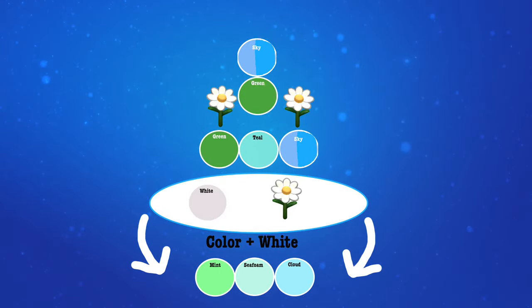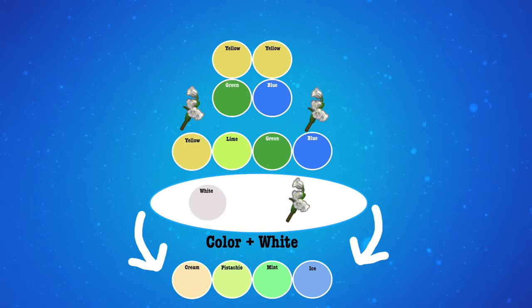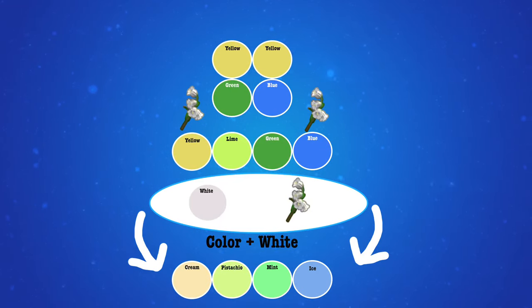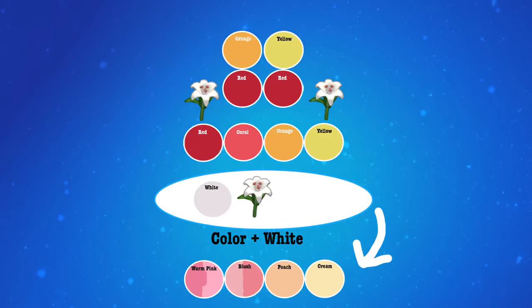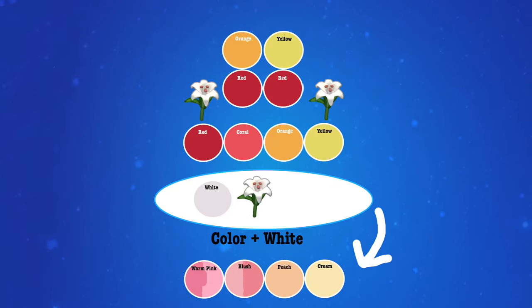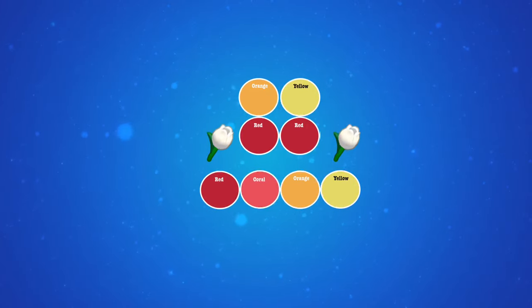Based on the base colors you already have with each flower, here are the colors you can make. For penstemon: combine sky and green to get teal, giving you green, teal, sky, and white. Then combine green with white to get mint, teal with white to get seafoam, and sky with white to get cloud. For bell buttons: combine yellow and blue to get green, then yellow and green to get lime. White with yellow gives cream, white and lime gives pistachio, white and green gives mint, and white and blue gives ice. For dandelily: combine yellow and red to make orange, then orange and red to make coral. Use white and red to make warm pink, white and coral to make blush, white and orange to make peach, and white and yellow to make cream.